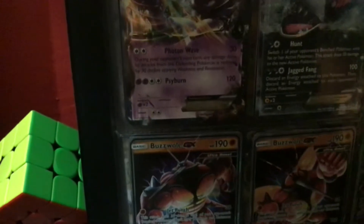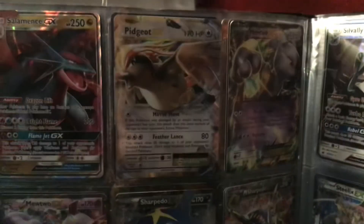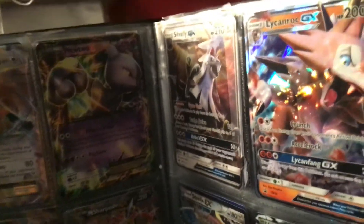Guys, I'm probably gonna have to make a part two. So we're gonna go over this page and end the video, sadly. But I'm gonna charge my tablet and we're gonna go over the rest of the book. So: Salamence GX, Bright Flame 200, Flame Jet. Pidgeot — my oldest card. Another Mewtwo I got for Easter. A Mewtwo I got from my friend. Sharpedo 170, Mega Sharpedo. Two Buzzwoles, and an extra feature.